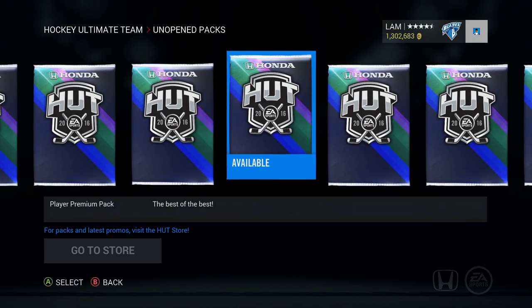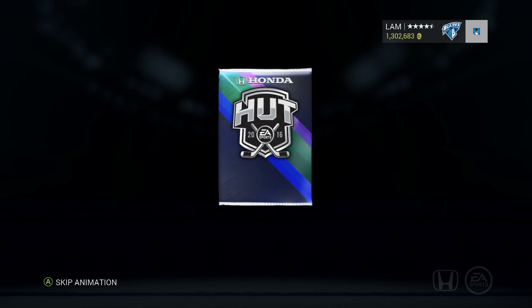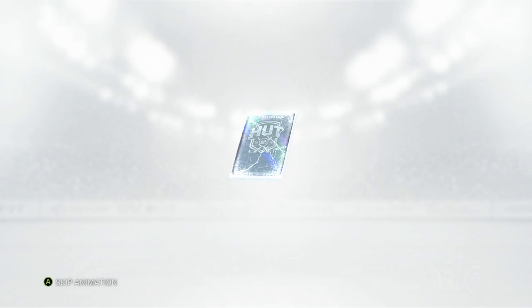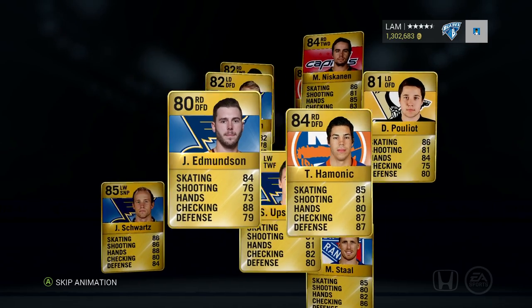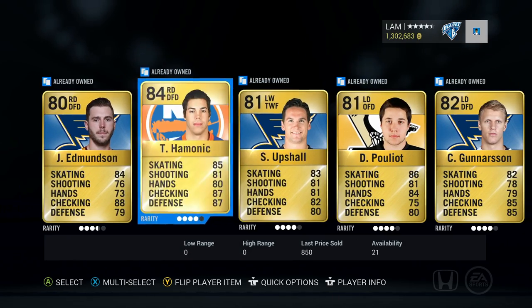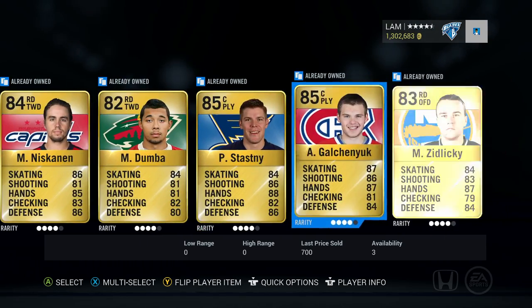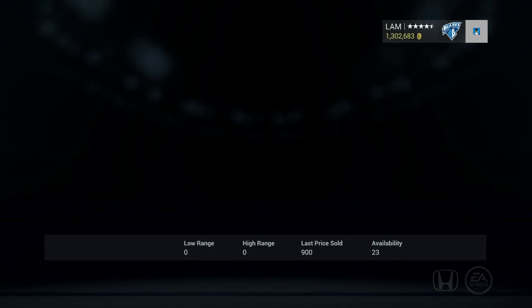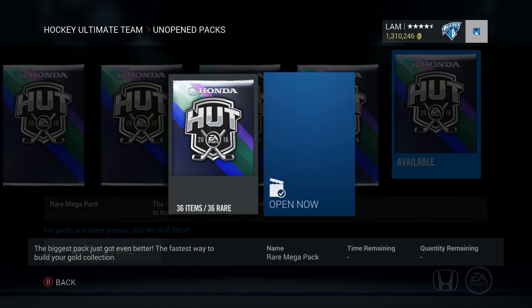Let's do the player premium first and then the rare mega. Come on, let's go - once again, just nothing. Moose, Edmundson, Yichen - wow, just garbage player premiums. I should never buy those again. Rare mega - can our luck change around? I think I'll open up two rare megas.